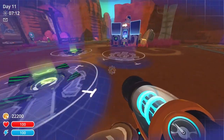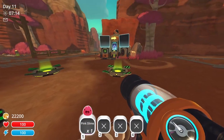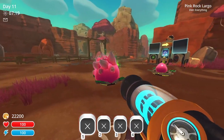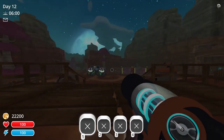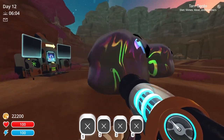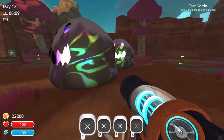Tar Gordos don't spawn in the wild, so the only way to get one is to use a Gordo snare. Placing any Slime or Largo in the snare will cause a Tar Gordo to spawn. Additionally, because Tar Gordos are the only ones that eat Slimes, it doesn't actually matter what quality of snare you use. As long as you bait it with a Slime or a Largo, a Tar Gordo will spawn.